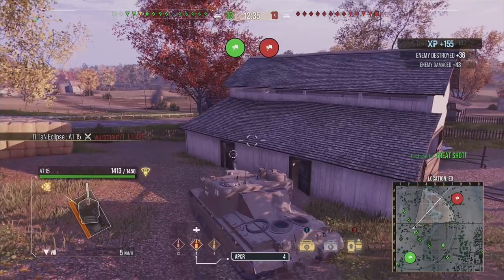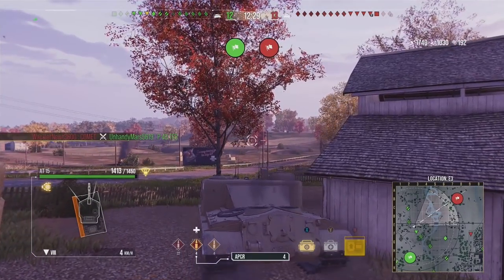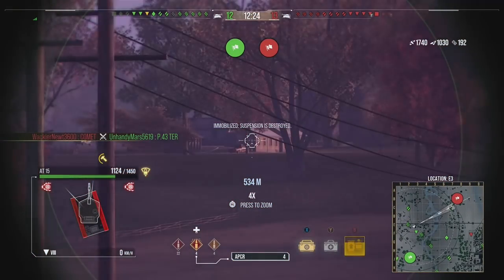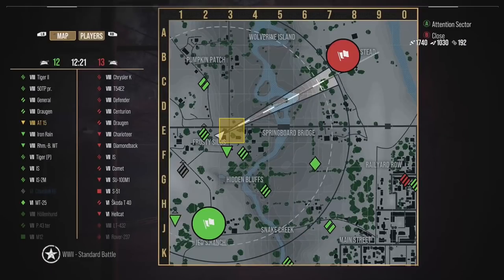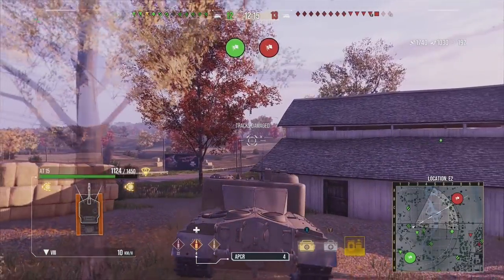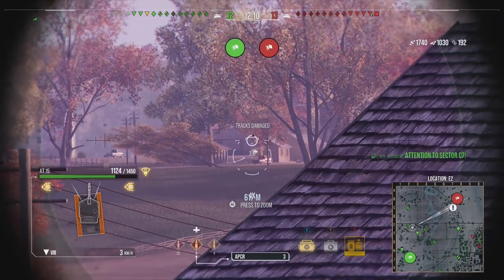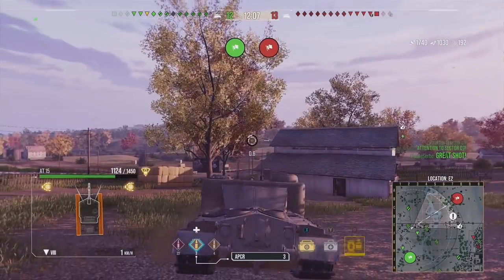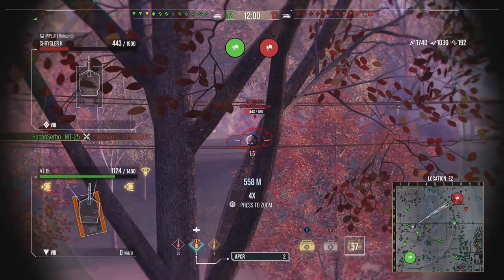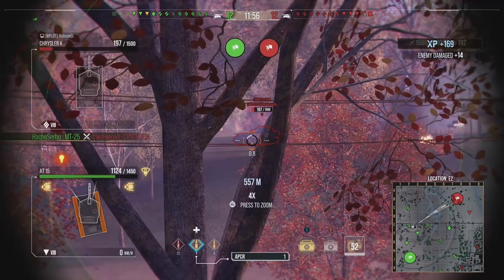One horrible thing in the game you're about to see is that artillery over at the back of the map firing rounds from halfway across. The artillery manages to hit us, taking away the majority of our hit points — however they didn't manage to pen, so I can't complain too much. We spot something going on by those ridge lines and take a pot shot, and unfortunately we didn't manage to get the fire shot on that Centurion.